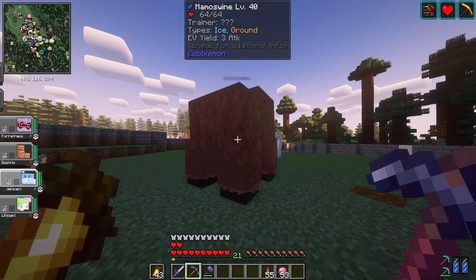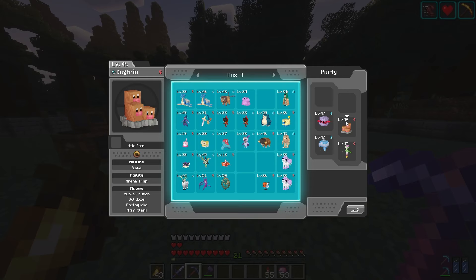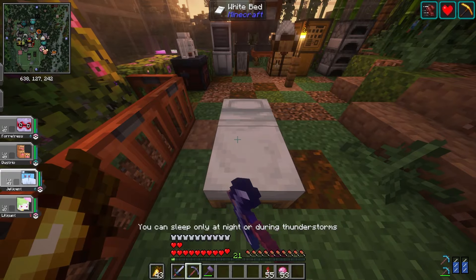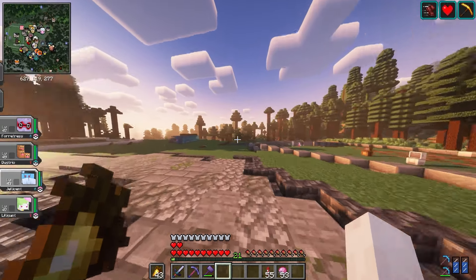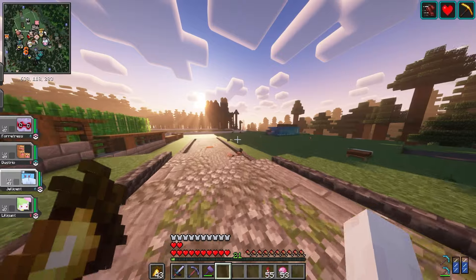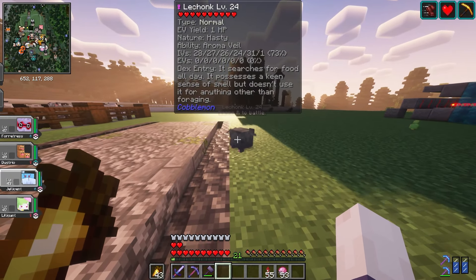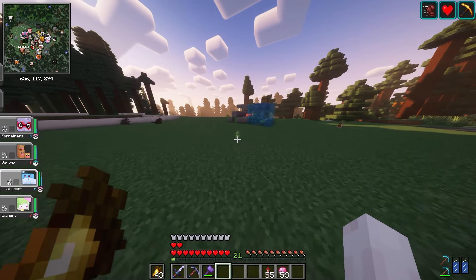Mamoswine is very square — not very rotund but very cube. I've also got Fortress, Dugtrio, Jellicent, and Lilligant that I'm using and leveling up as we play. There are still a few more competitive Pokemon I'm keeping an eye out for, and whenever I see something with good IVs we do have an add-on to check them. Like, 73% — not bad. I'm always doing that.